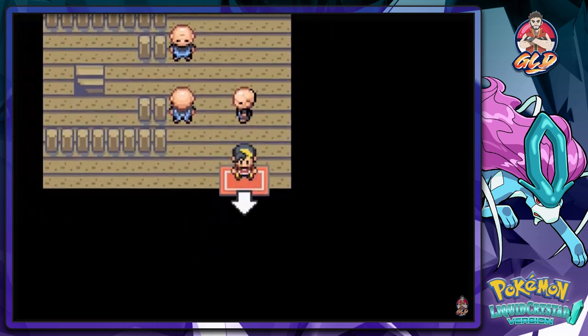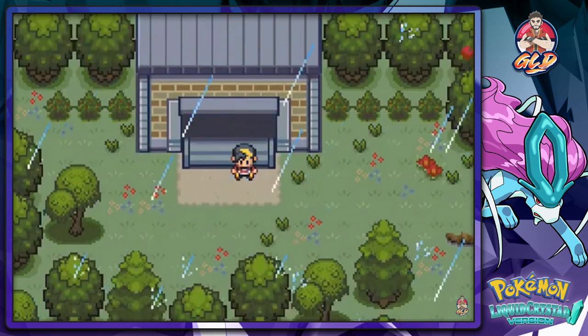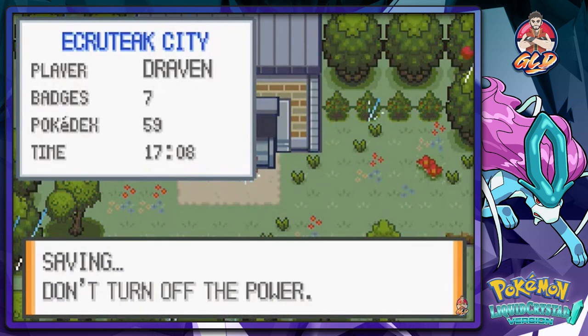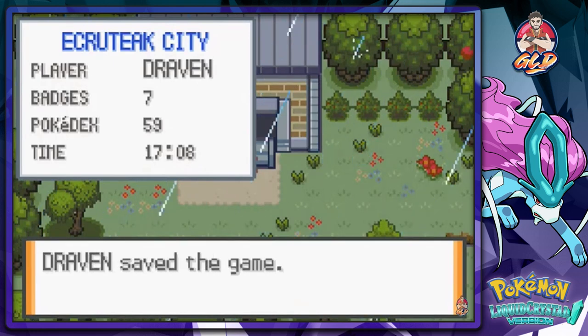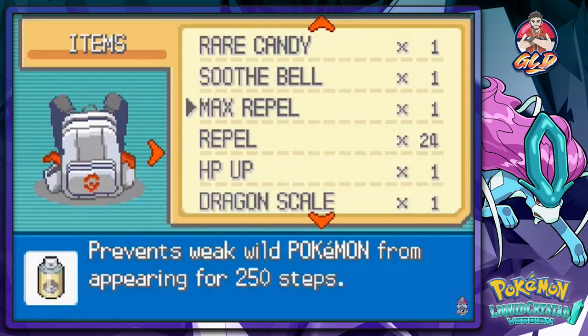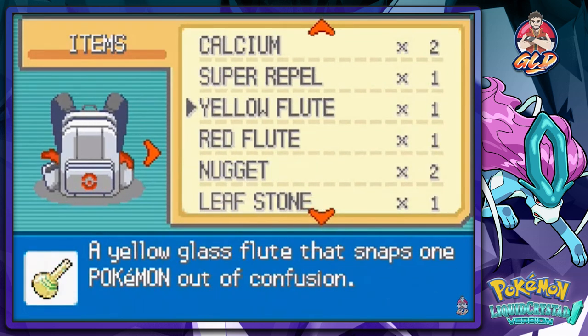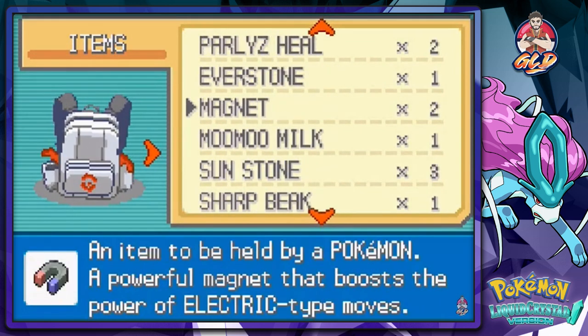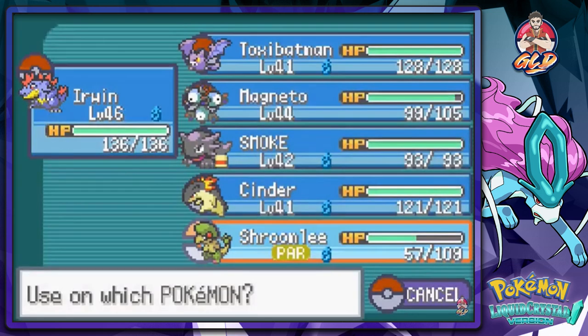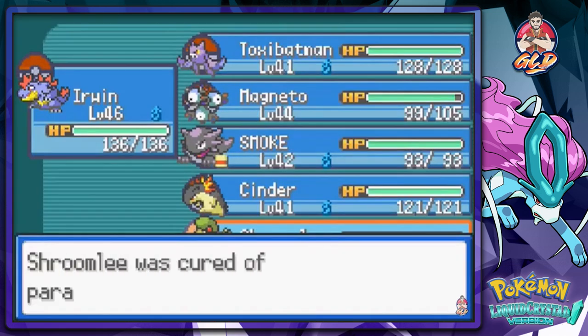Alright, this is going to be interesting. I'm going to save the game just in case something crazy happens - if I don't make it out alive, guys, avenge my death. First let's go ahead and heal up our Pokemon. There's a paralysis heal, that's good for us.